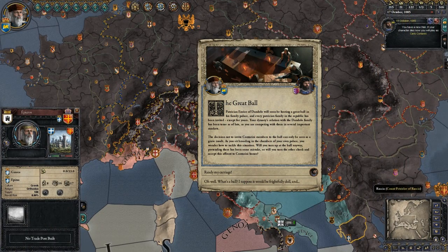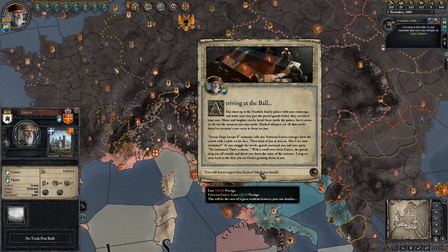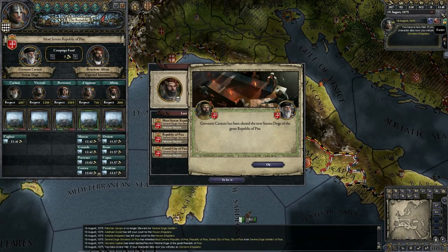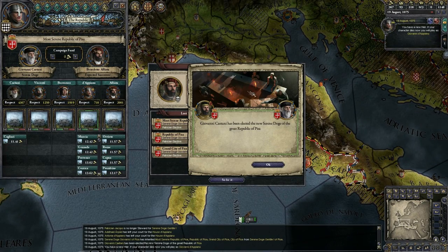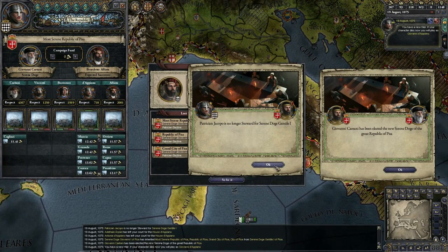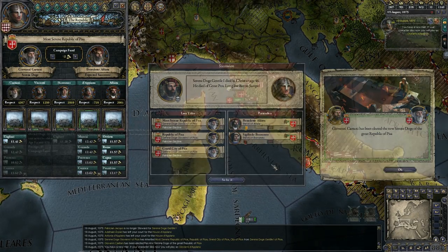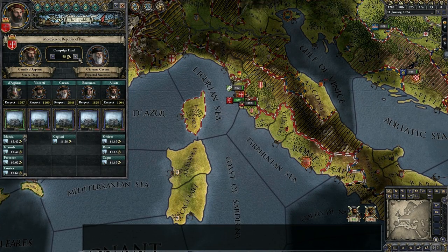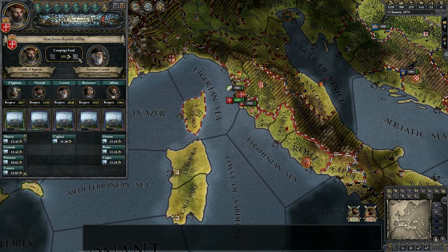Each family basically plays out a little bit like the normal rulers you're used to playing, except that the republic is elective. So when a doge dies, for example in Venice, one of the family heads will take over as the new doge. The election is kind of a big deal because the most senior patrician with the most prestige, who has invested the most money in his election campaign, is likely to win — though you can't be sure.